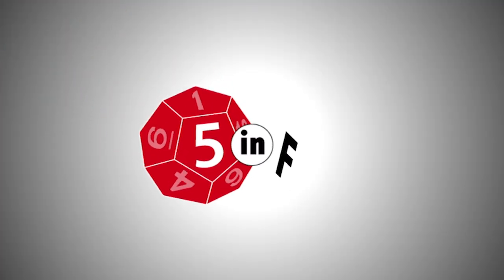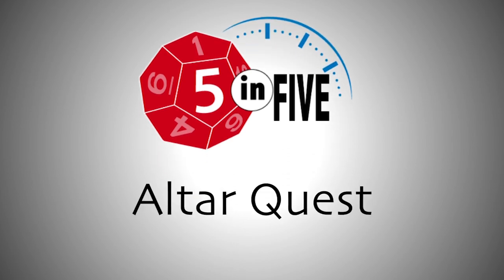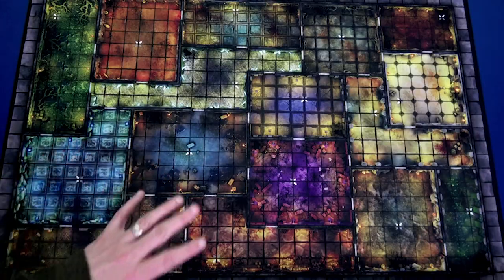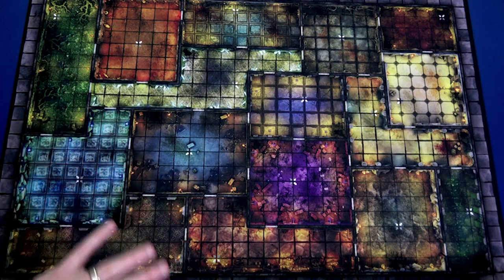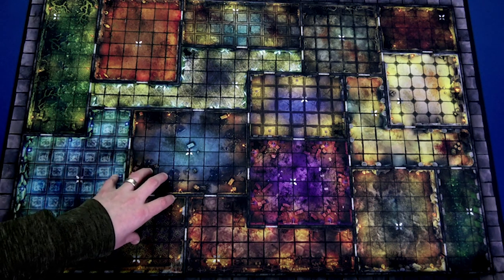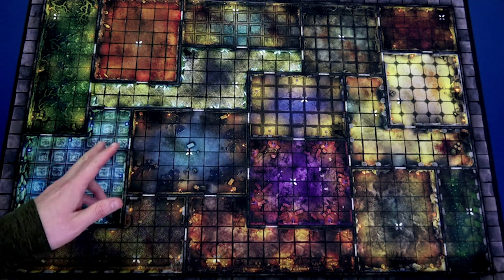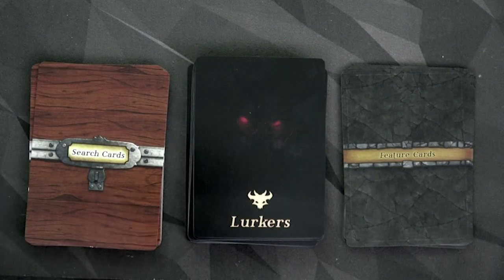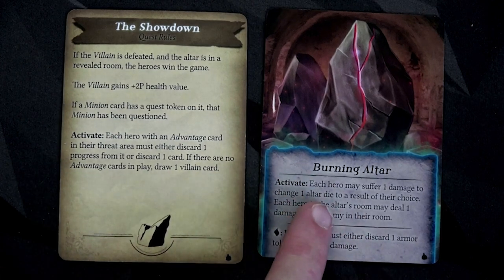So how did it hold up for me? Let's find out and get to the list. For my number five, I'm going to start off with a con, and that is how big and sometimes fiddly the game can be. You have this giant board — I like the board itself and the fact that I don't have to put tiles together. It's fun to chart your path through a quest, but the board is just huge and takes up a lot of real estate. And then you have so many decks of cards, many of them with two, three, or four cards in play with different effects you have to resolve each round. The sheer size and scope of everything can make it feel really overwhelming.